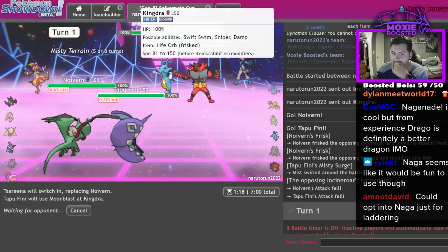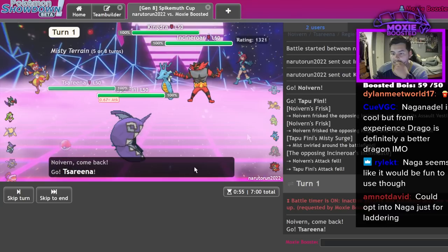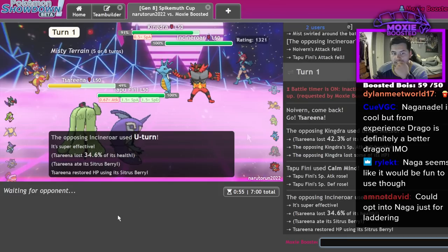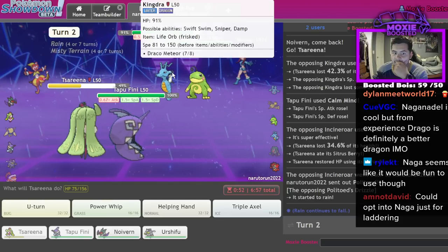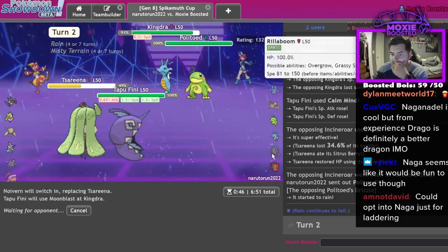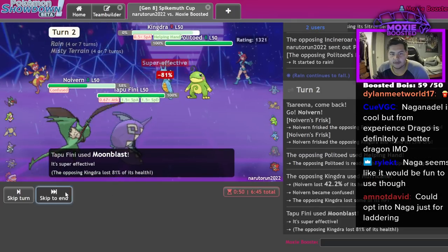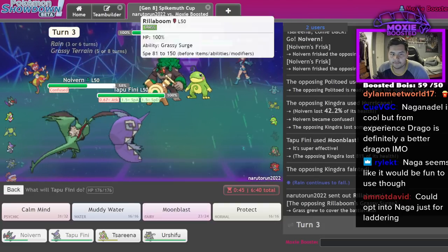We see Incineroar - it could protect. I could also just straight up Calm Mind - it annihilates their game plan. Because I can't Parting Shot, they have to U-turn, and Zarude blocks Grassy Glide. Politoed - cool. Now I go Noivern and I think I just Moonblast the Kingdra because they don't have any switch-ins. Confusion, alright. Get rid of that.